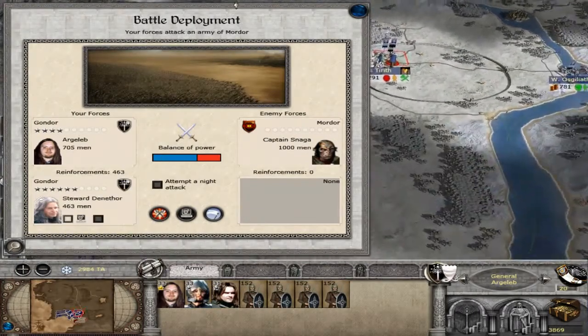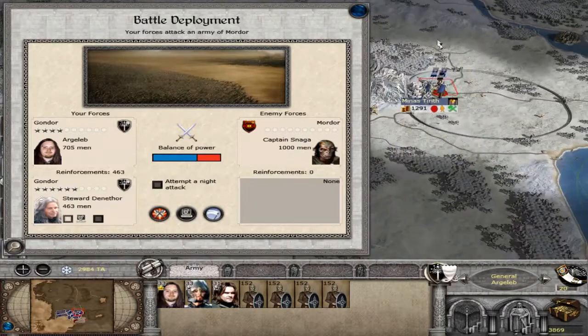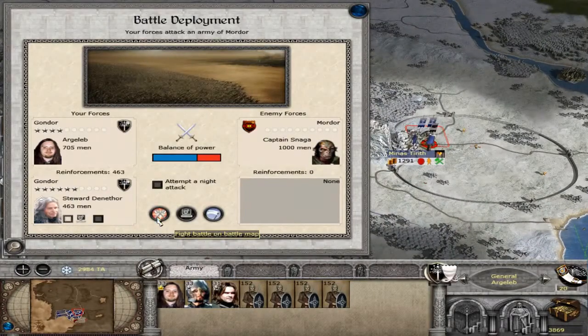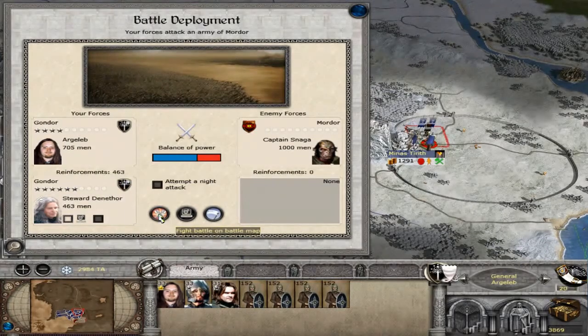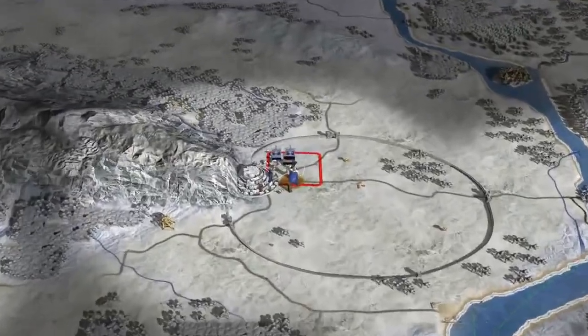Steward Denethor — that crazy guy from Return of the King — he's leading the second army. I'm going to be controlling him, so yes, all good. Let's get on to the fight.